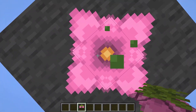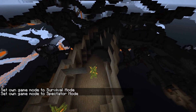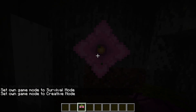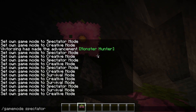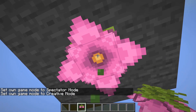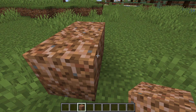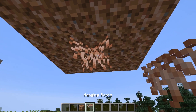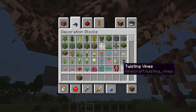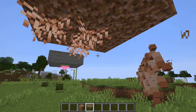Now we have the spore blossom — it actually looks kind of cool and very bright. Going back down into my little cave to see if it's actually bright... it's not bright, it just looks very bright. The only thing it really does is drop some particles, so it's a boring but nice decoration block. Next we have rooted dirt — I think it's just a decoration block — and also hanging roots, which looks more like coral to me. So those are some more decoration items.